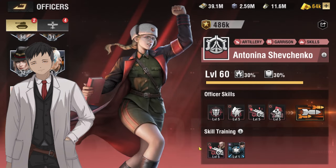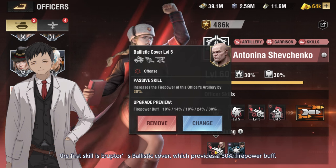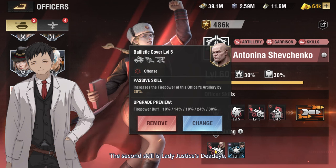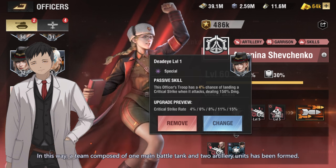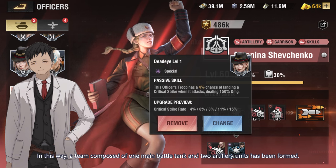With Antonina Shevchenko as the troop leader, the first skill is Erupter's Ballistic Cover, which provides a 30% firepower buff. The second skill is Lady Justice's Deadeye, where landing a critical strike deals 150% DMG. In this way, a team composed of one main battle tank and two artillery units has been formed.